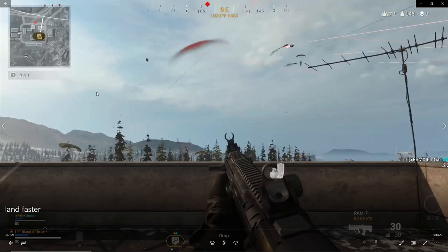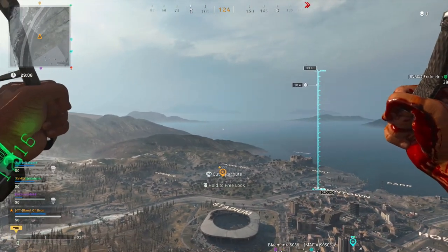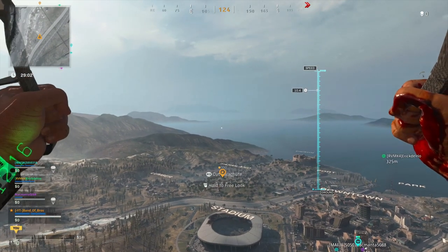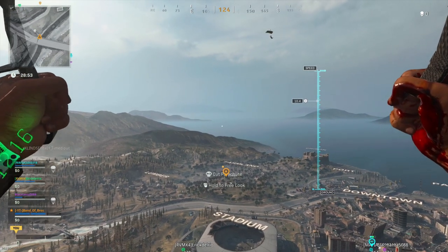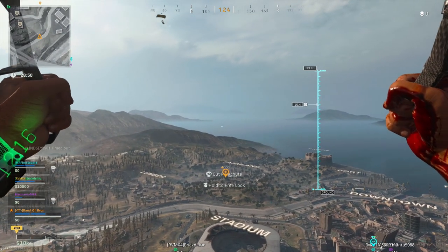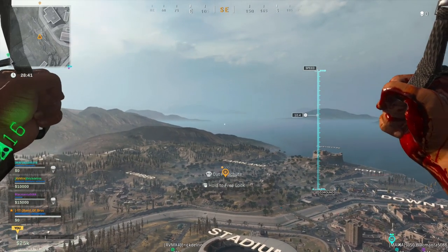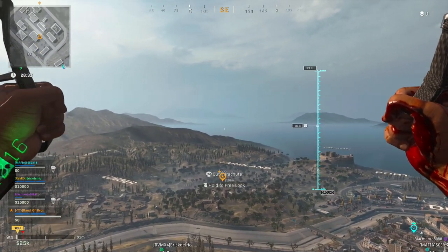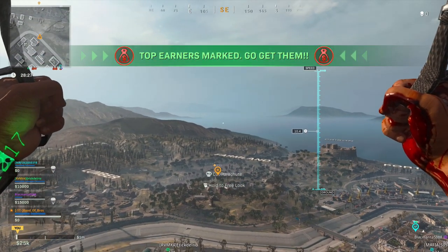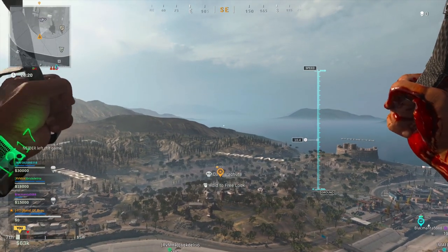Before I show you guys how to get to that specific image where you drop before everybody else, you need to know the basics and the main idea of parachuting. One of the most important things is how far can you drop with your parachute without doing the fast dive. I tried leaving the airplane at 2,000 meters to see the farthest distance you can go. There are little discrepancies depending on whether you're landing in a high place, lower terrain, or a flat place.